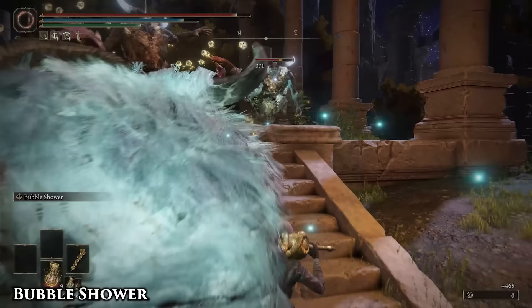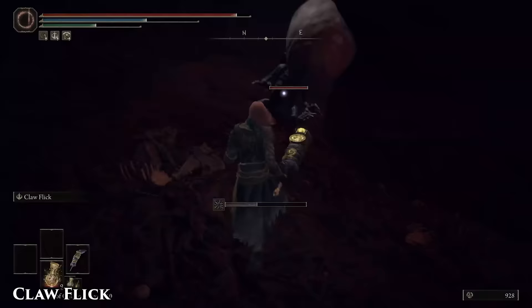Who decided these needed to do this much damage? With Shard of Alexander and Carrion Filigreed, you can melt pretty much any big boss you want. It can even stunlock those ancestral follower enemies.